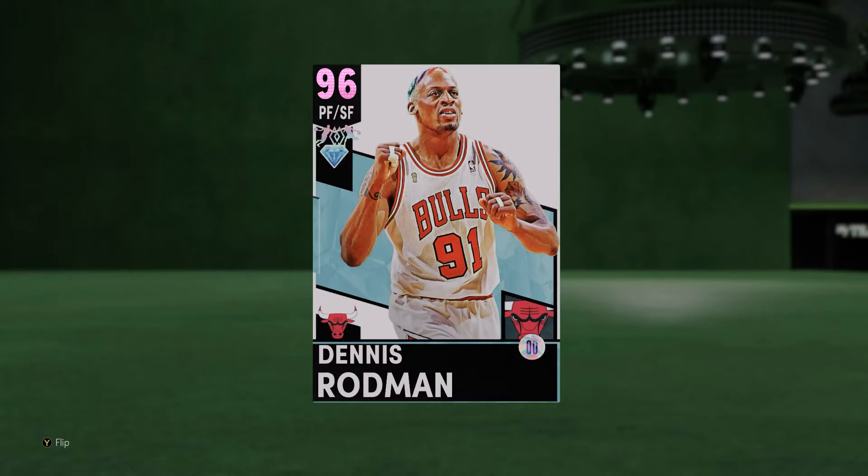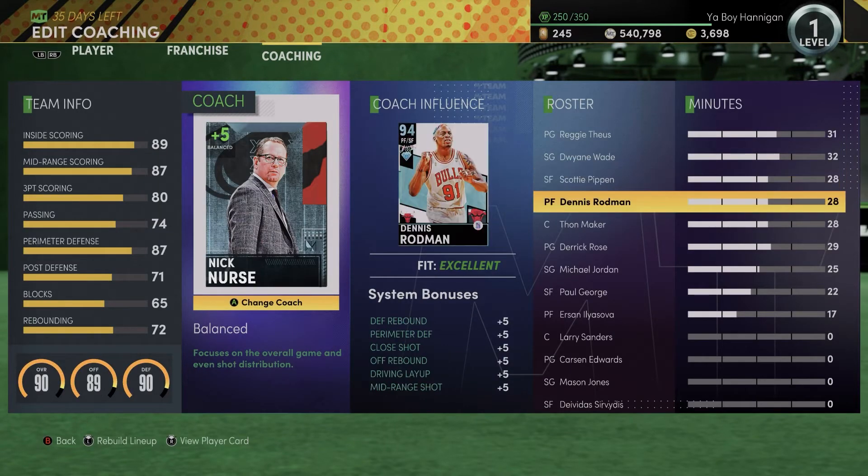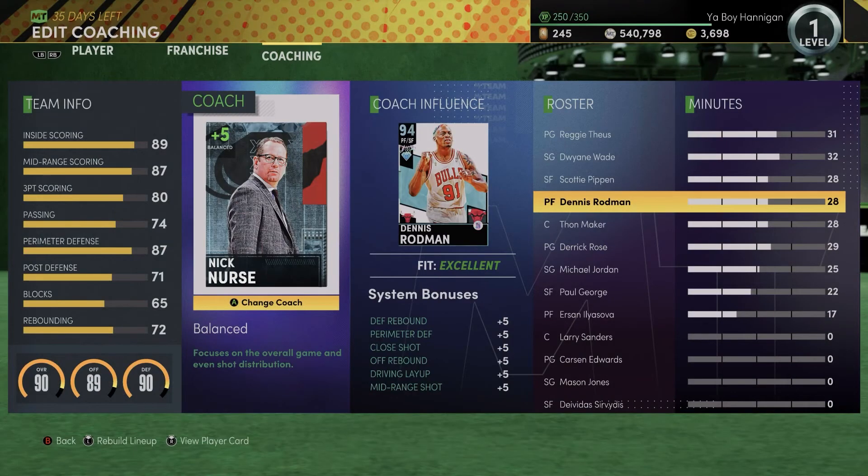Dennis Rodman as a pink diamond with the Scottie Pippen duo is actually a lot better than he was at the diamond. The thing is, his jump shot is still a bit slow and he doesn't have the best animations, but he's going to give you great defense in the perimeter and in the paint. If you do have Scottie Pippen with him, he'll be a lot better shooting the three ball since he has the 80-plus three. If you have Mike D'Antoni, that extra four-plus three-point shot gets him up to 84.